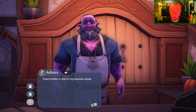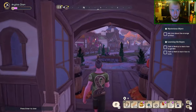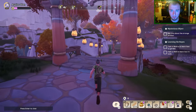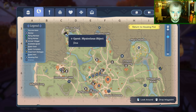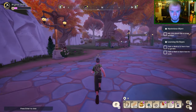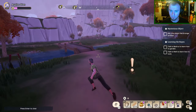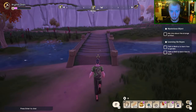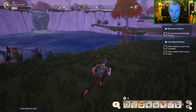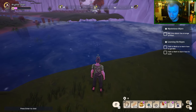My quest is to ask Gina about the strange artifact — she's somewhere in the village but it's a big village. Instead of finding Gina, I decide to head over to the lake and pond area to try fishing. There are some fish jumping around in here.